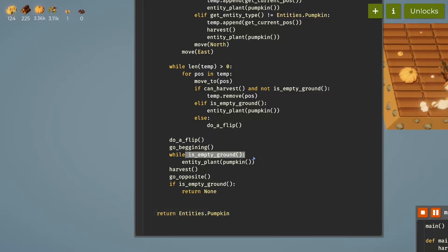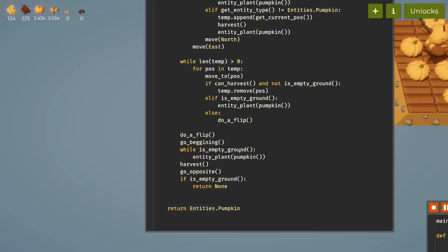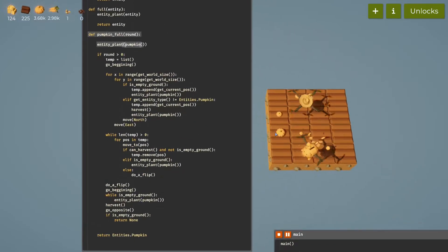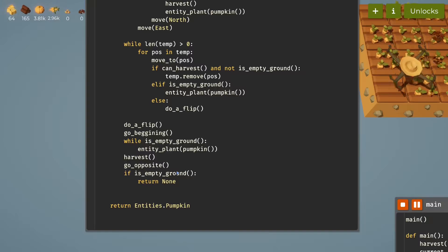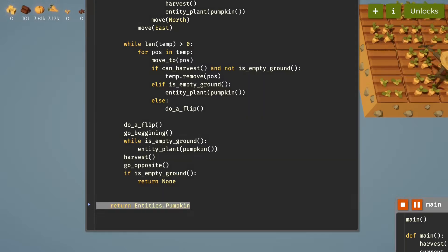Sometimes it doesn't do this process for the beginning position, which is really weird. So if the beginning is empty it's going to plant there and wait until it's no longer empty. Then we harvest the beginning. Next we go to the opposite side to see if the ground is empty — this handles the situation where it's fragmented into separate groups that haven't fully combined. If that happens, we return none, allowing it to move to a different crop after one pumpkin round.